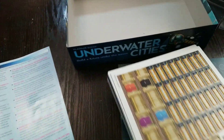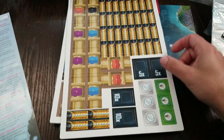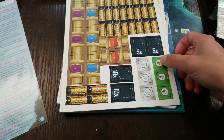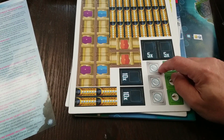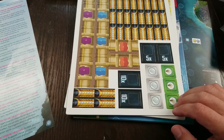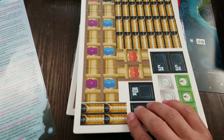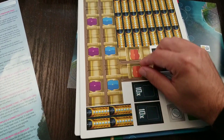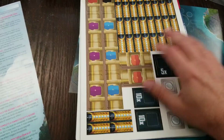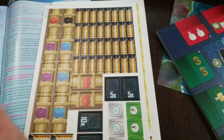Now we're into the punch board. We've got our tunnels, multiplier tokens for resources like kelp and steelplast, and little worker tokens — because this is a worker placement game. You'll be able to put your workers out on the main board, which is coming up next.